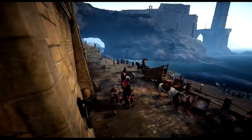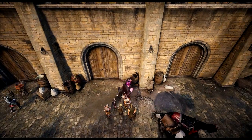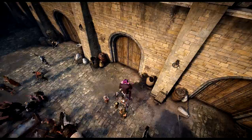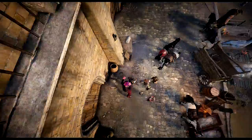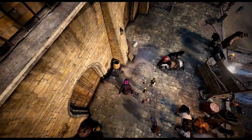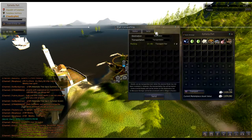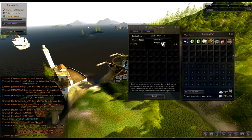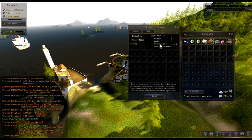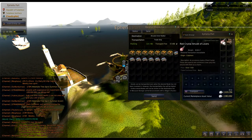Now that you have enough items in Ferrier, you can send them to Ancardo harbour. Keep doing this until you feel like going to Valencia.